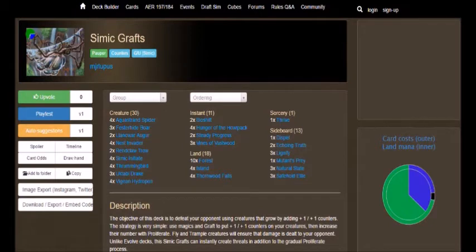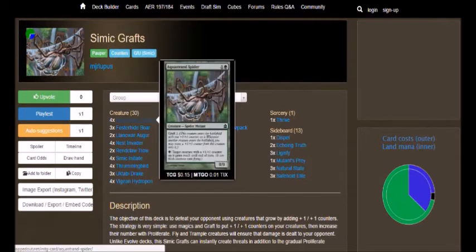Once I get into building my own Simic deck again, I will go over that in more depth. Without further ado, we have 4 Aqua Strand Spider. This deck uses a lot of the Grafting mechanic as well as spiders. It's a 2-cost 0/0 with Graft 2 — this creature enters the battlefield with two +1/+1 counters on it, and whenever another creature enters the battlefield, you may move a +1/+1 counter from this creature onto it. This deck literally costs under 20 bucks, so if you want a fun deck to play in Modern that's decent but not super powerful, check it out.